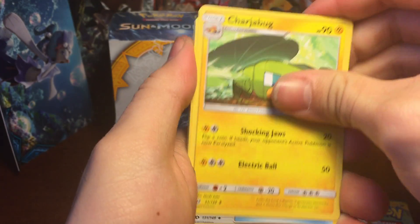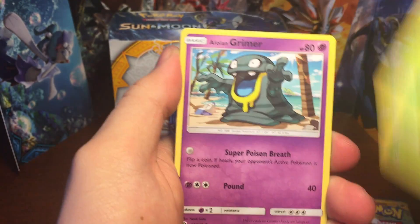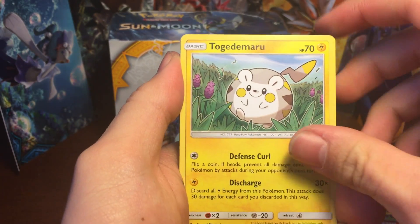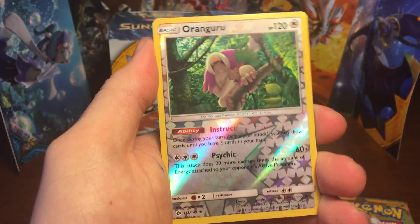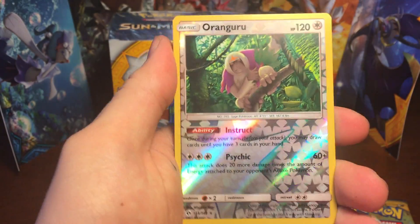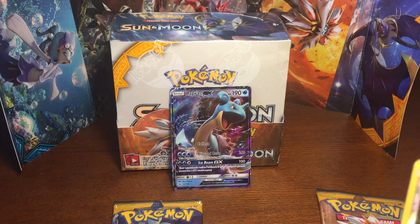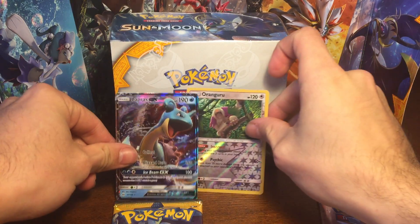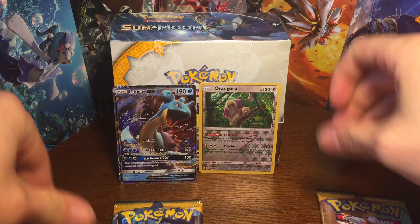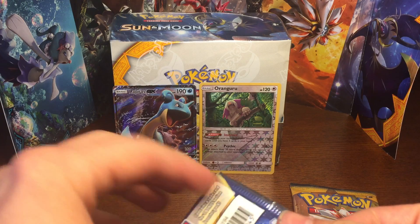Pack six: Rainbow energy, Charjabug, Rotom Dex, Cosmog, Grimer, Togedemaru, Stufful, a reverse rare Kangaskhan — very nice card — and a Butterfree. I'm actually very happy about this reverse Kangaskhan; it's a very playable card and it just looks amazing.